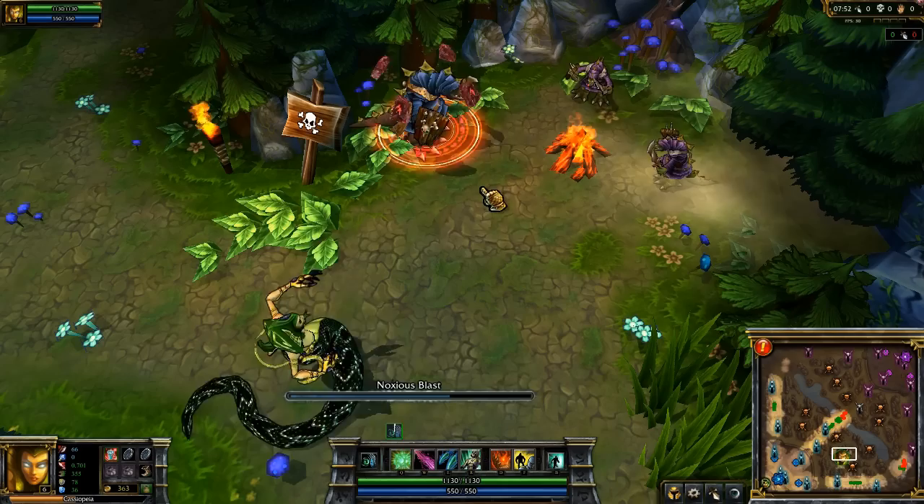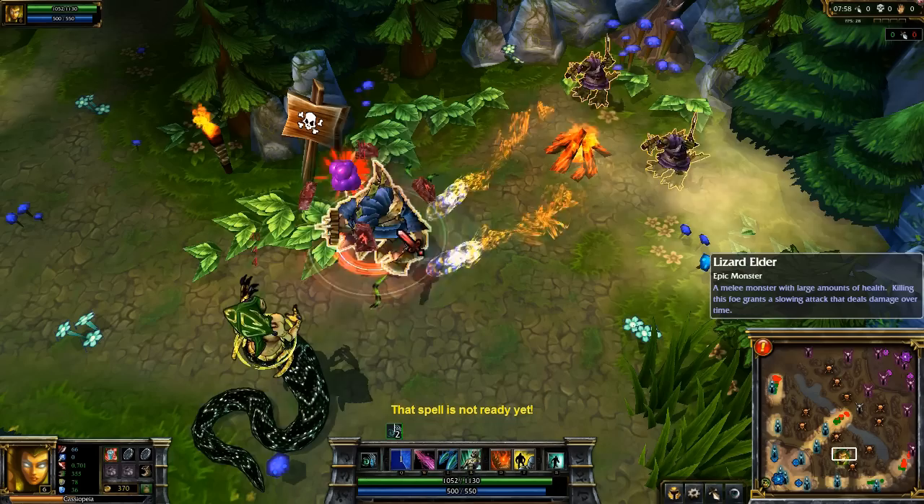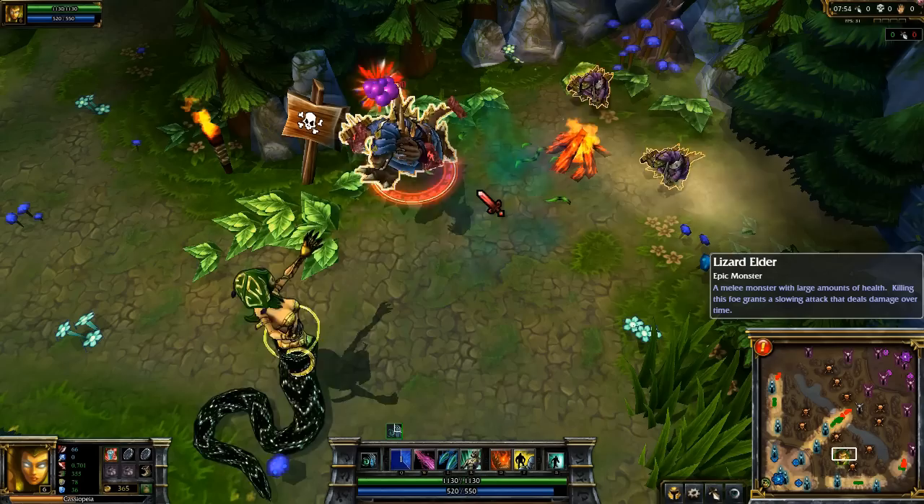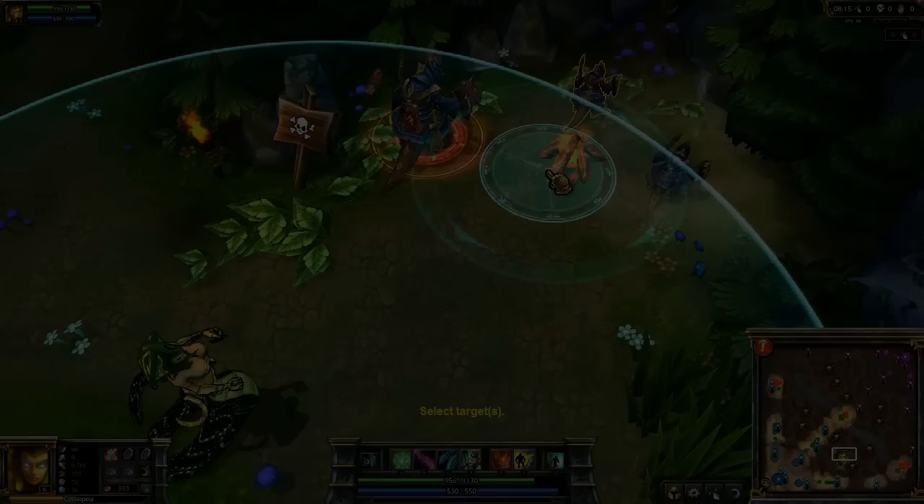Her first ability is Noxious Blast. Similar to Karthus's Lay Waste, she poisons targets near your cursor after a brief delay. If she hits a champion, she gains bonus movement speed for a short time. The hardest lesson to learn about Noxious Blast is that it has a 3 second cooldown, which is more difficult than you might think to remember if you're used to playing Karthus.